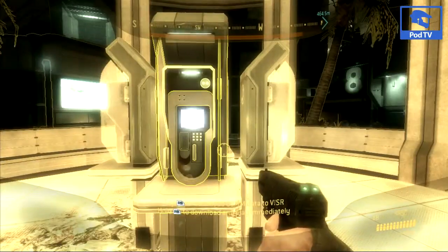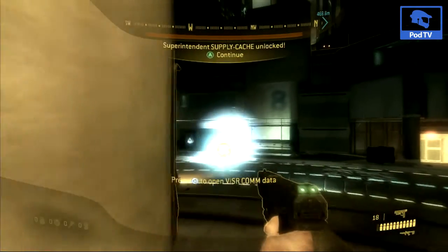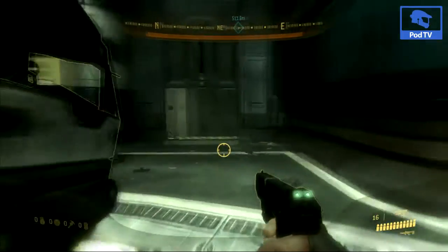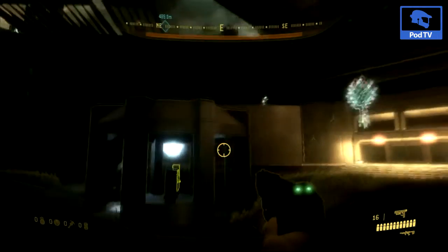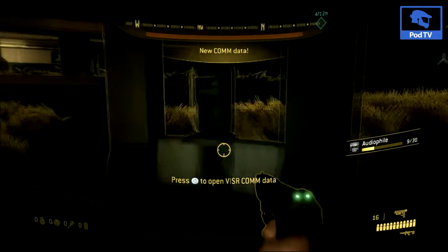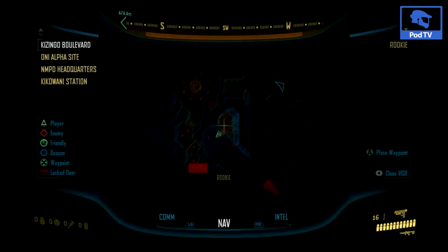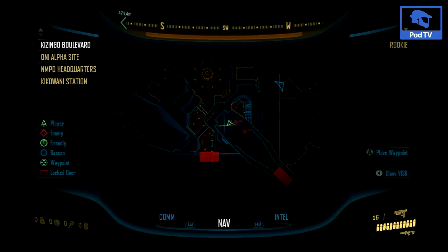After you go through the door, you will come upon another group of maybe two or three groups of Covenant, and the eighth one is right in the middle of where all the turrets are. For this next one, if you go directly south of where the eighth one was into this little area, there's an area with two engineers and a jackal. This is where you will find your ninth audio file — right here in this little corner, just south of where we got the eighth one.